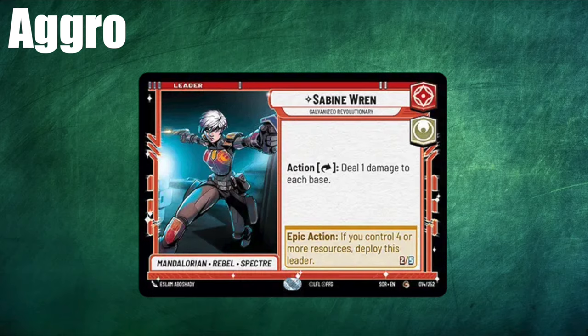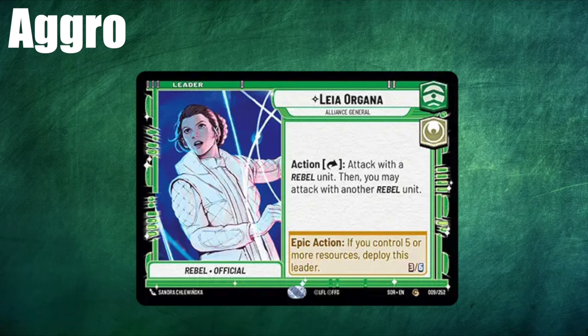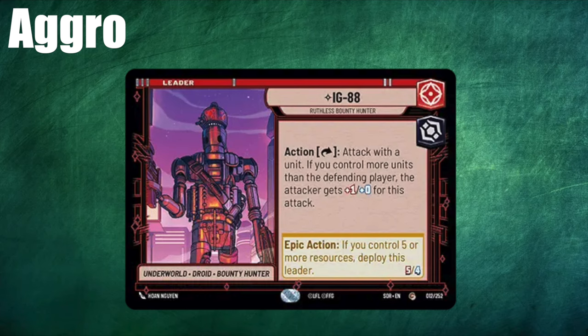Next up is Leia. If Sabine is the best example of an aggro leader, Leia is a close second. She comes down on turn 4 as a 3-6 and allows you to attack with 2 units in one go, which is great for aggro decks as they want to move faster than the opponent — this allows them to gain tempo and claim the initiative. Next up is IG-88, who is one of the weaker leaders in the game but is definitely built around an aggro game plan. He comes down on turn 4 as a 5-4, so he has really bad health but really high attack for a leader. The only other leader with 5 attack is Darth Vader. His ability as a leader lets you attack with a unit that gets plus 1 if you have more units in play than your opponent, and when deployed he gives all friendly units raid 1.